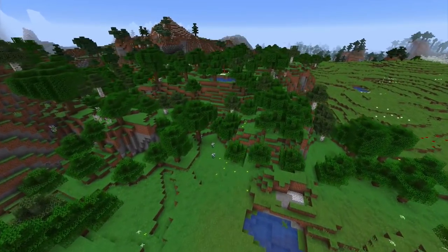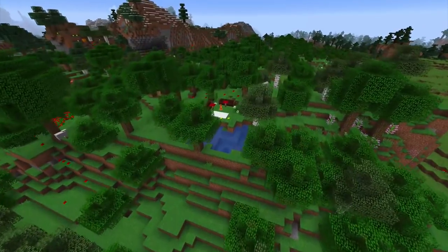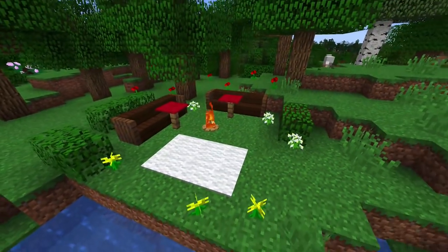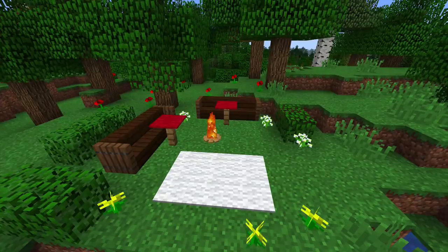Sometimes in Minecraft you can do things that you didn't think were possible. I'm going to show you how to make a real campfire in Minecraft — no mods. This is Update Aquatic, and this is what you're going to end up with. It looks really realistic and it will keep burning forever.